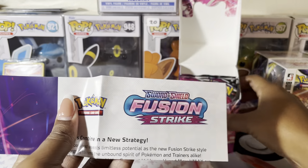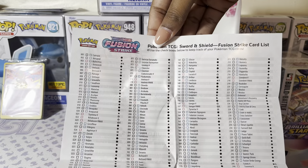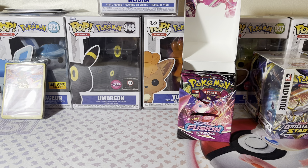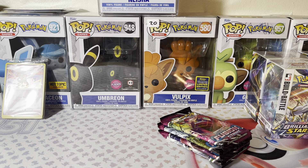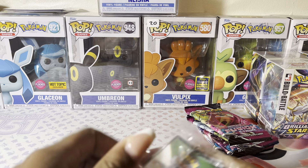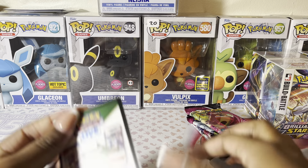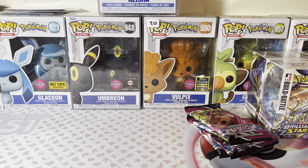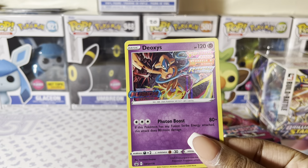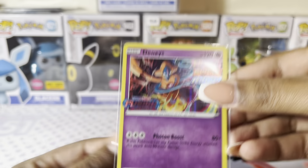Each Build and Battle kit comes with a little sheet that tells you how to build, and it also comes with a set list on the back. I only have one of these for Evolutions, and that's it. These only have four packs in them. I'm actually going to open these because they have the codes in them, and I'm going to get the promos out of there. There is a code, and here is my promo, which I'm going to sleeve. They are Black Star promos, so they'll go in my promo binder.